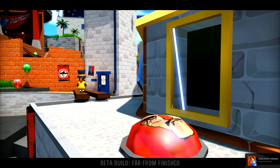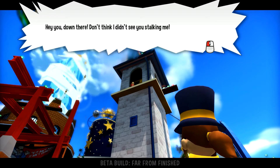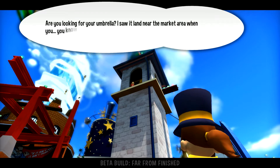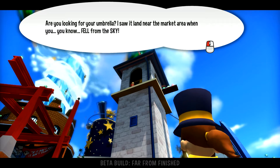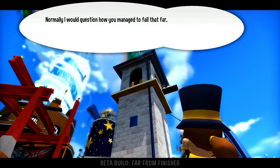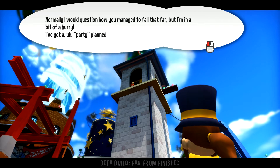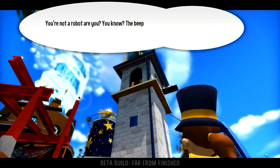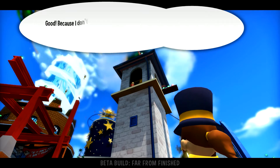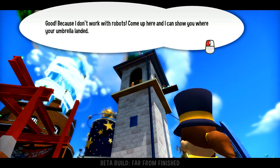Achievement unlock — sequence break! Hey you, down there. Don't think I didn't see you stalking me. Are you looking for your umbrella? I saw it land near the market area when you, you know, fell from the sky. She's a sassy one, ain't she? Normally I would question how you managed to fall that far, but I'm in a bit of a hurry — I've got a party planned. You're not a robot, are you? I don't think so. I don't work with robots. Come up here and I can show you where your umbrella landed.